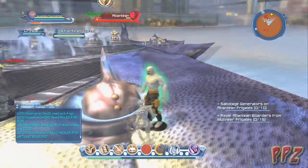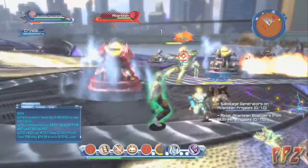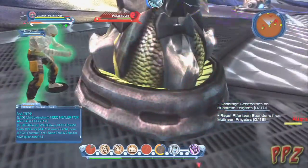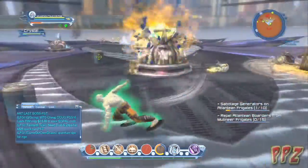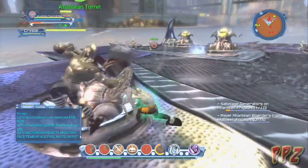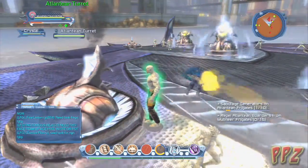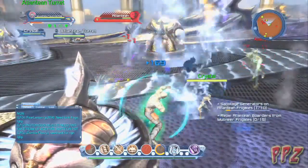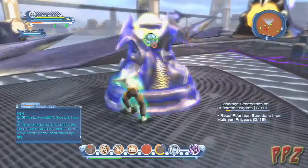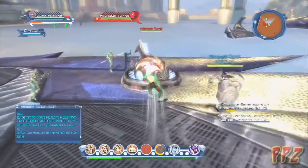All right — so we got the Atlantean turrets. Let's get this real quick. There we go — you get to sabotage those generators. All you got to do is attack these things. Some of them have turrets blasting the generator, and others you have to pick up a bomb and throw it at the generator to destroy it. I think this one's pretty easy to do.